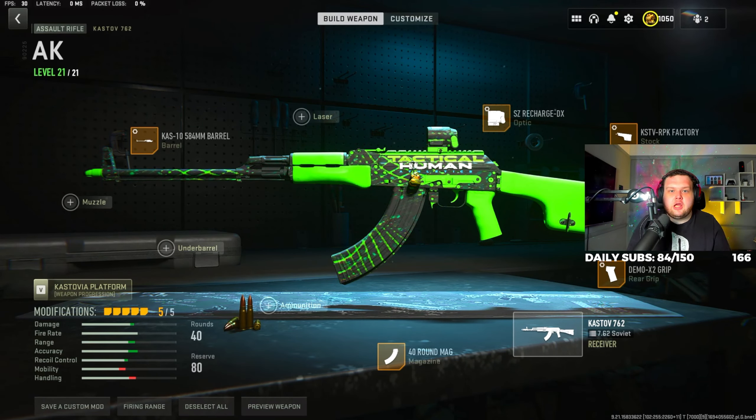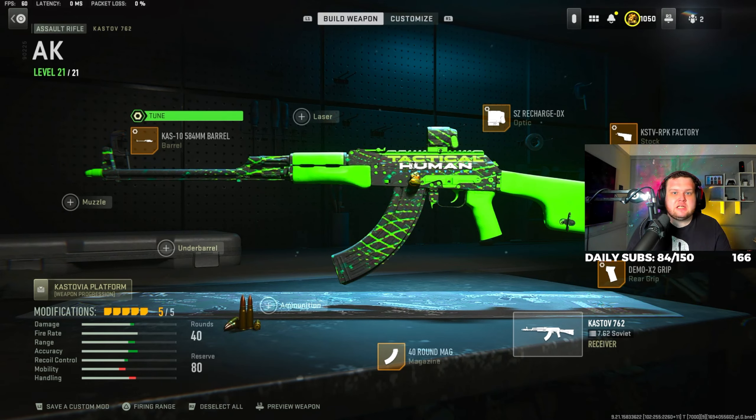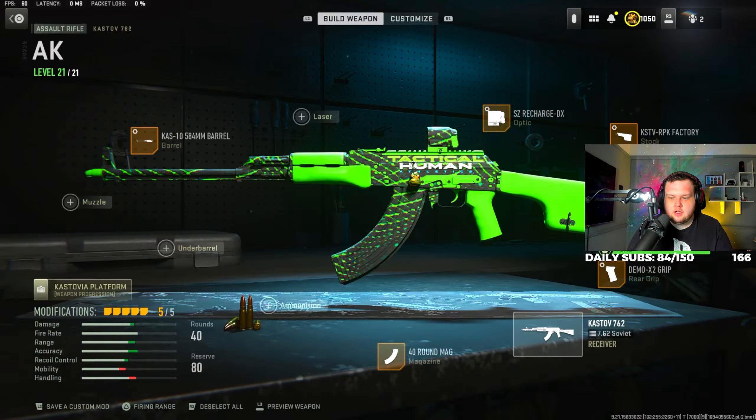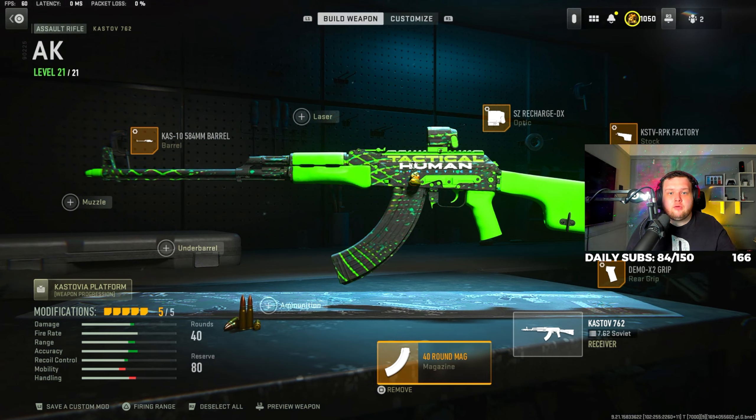I'm going to play the gas for this last bit boys — if I can get some picks off then I will. No one's looking at me from loads of directions. This is kind of crazy. Got him, W! I don't understand where he came from. Alright, where is the last one boys? UAV up — I think we're going to win because of the gas. W boys, W! 39 kills — we couldn't get the 40 but we got the win, 39 kills, let's go!